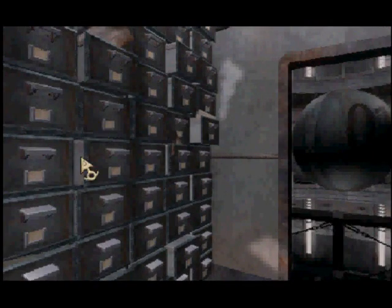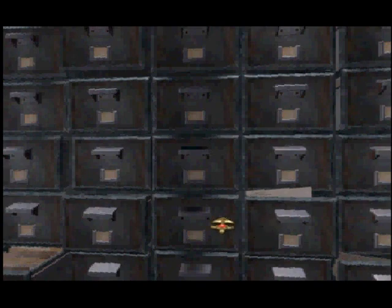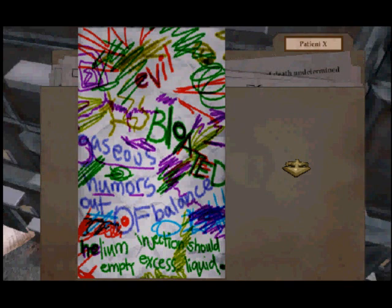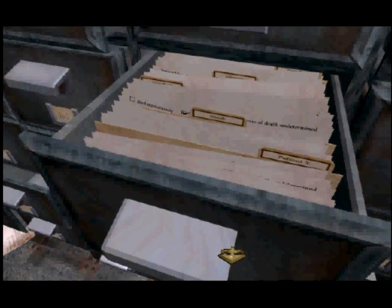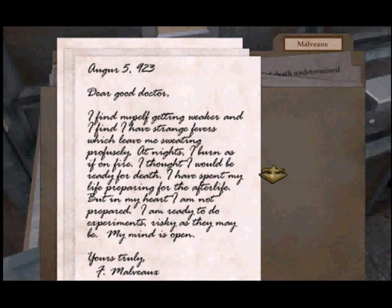Is there anything on this side before I move up? Something over here. If this is Alexandria Wolf I'll be like, this is the craziest system ever! Who filed this place? Patient X. Let's look at Patient X. Good God — evil, bloated, gaseous, humous, out of balance. Helium injections should empty excess liquid. Wow — you're crazy, dude. So let's see what this one is about. Malboro. Actually we're out of time, so we will read this when we get back. See you guys soon. Bye!